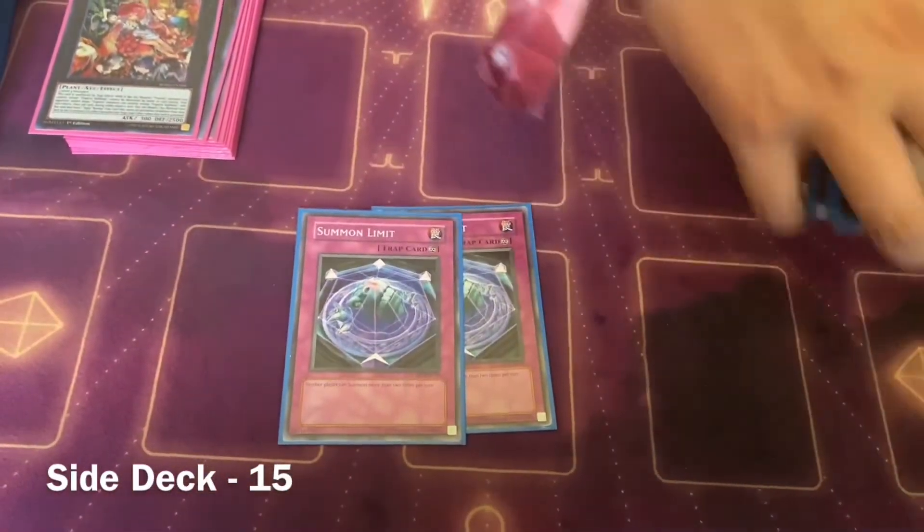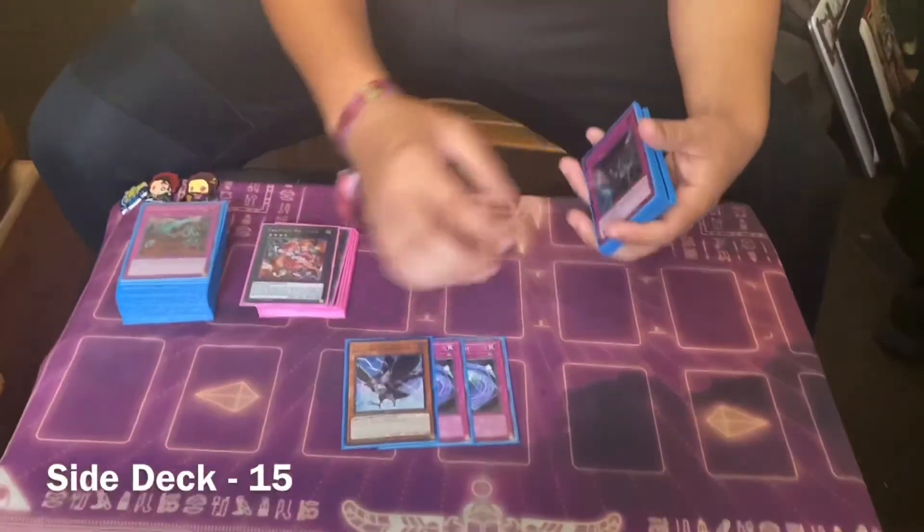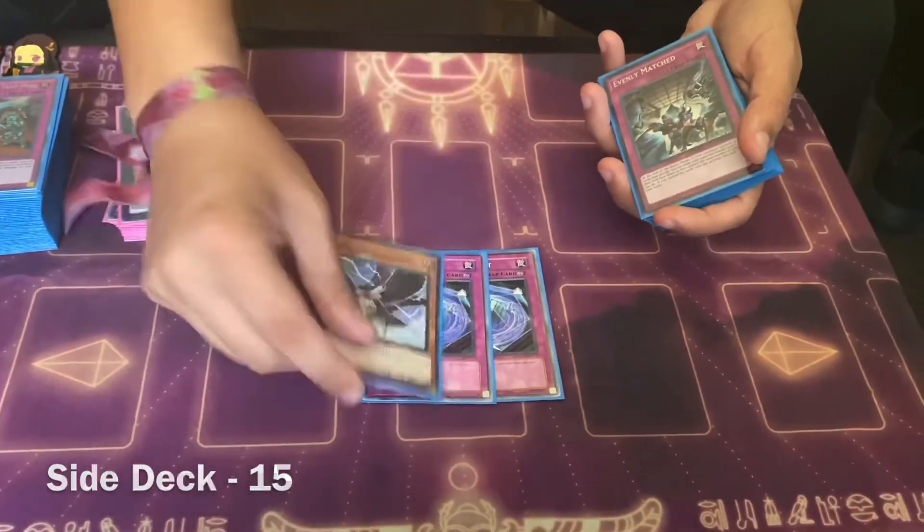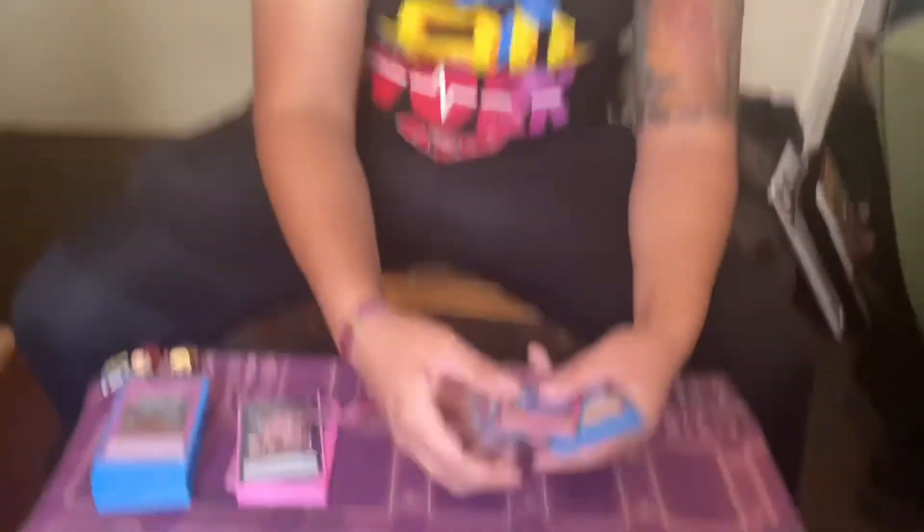Double Summon Limit — that was supposed to be three, and the DD Crow would have been the third one. Since I didn't have the third Summon Limit, I put in the DD Crow. Going first, you just set up the board and want to grind your opponent's turn — they can't really get over your board. That's the deck.